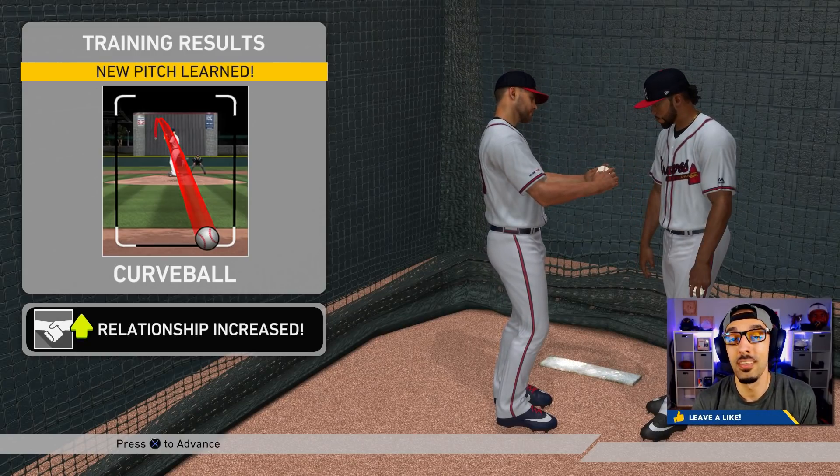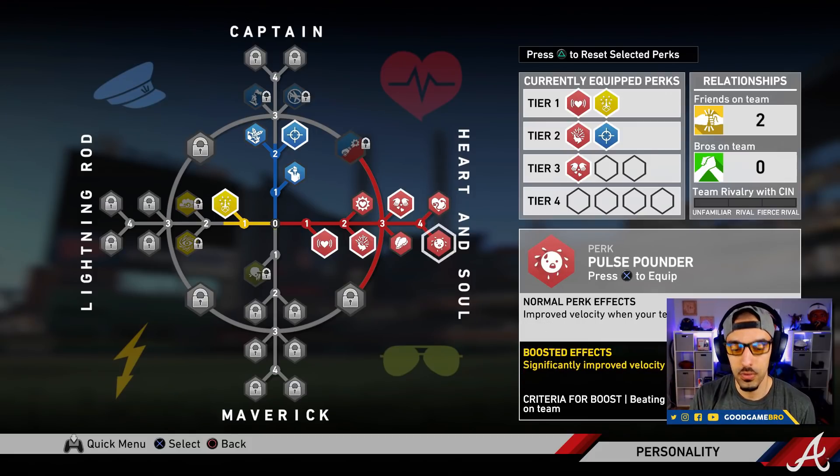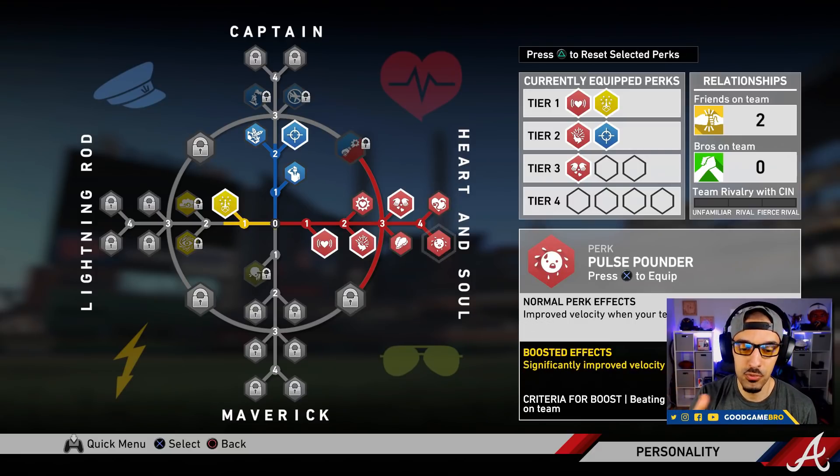Now the fourth pitch we can use to our advantage. Otto's been really working on his personality, and the heart and soul has been really what he's worked towards. We can do the pacemaker — pitches thrown in two-strike counts require less energy than normal — or improve velocity when your team is losing. The boosted effect of the pulse pounder significantly improves velocity when your team is losing. Honestly, they don't give Otto enough runs. I think we're going to go with pulse pounder for now, but you guys let me know in the comments.